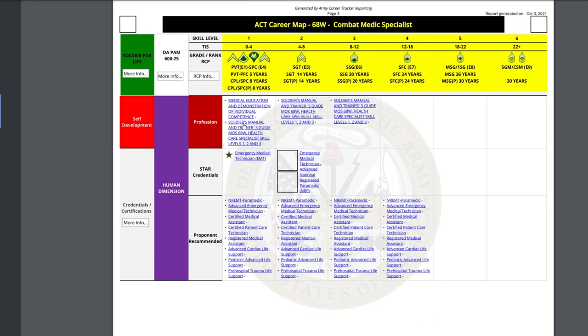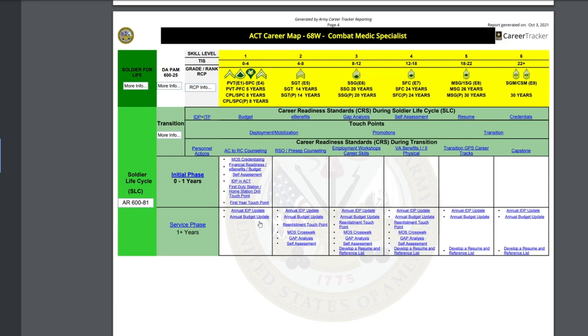On the next page you'll see more self-development and professionalism content that's more specific to your MOS — some people may have two blocks filled, some three, some the whole thing, some none. In the last section is credentialing: these are things that get you technical certifications on your ERB toward promotion points. The final page covers the Soldier Lifecycle — things to help you as you start transitioning, including self-assessment, gap analysis, resumes, and credentialing.